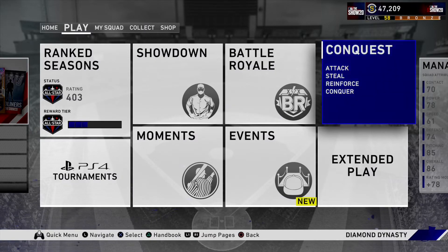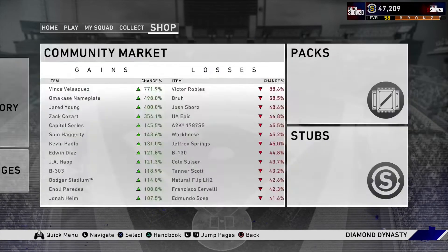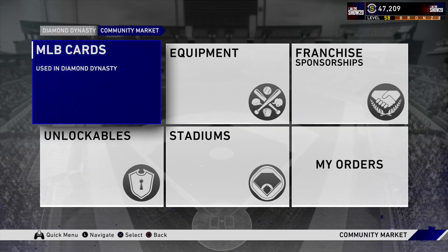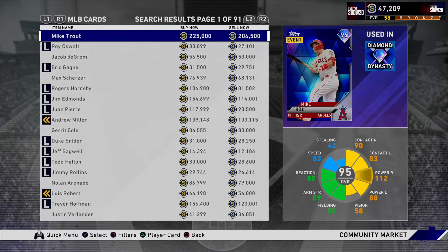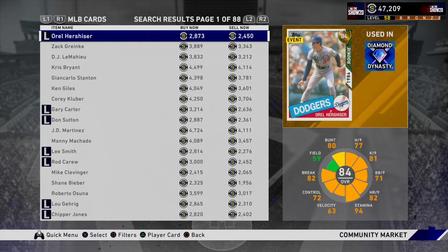So I'm going to show you the main way how I get my stubs — it's using the community market. This is how I've made most of my stubs so far. I like to do the golds to auction off. So you go to 84 max overall and find the biggest gap where you'll make a profit.